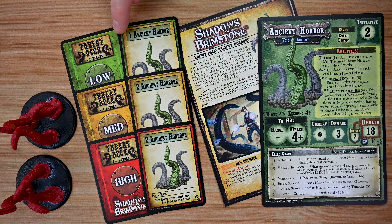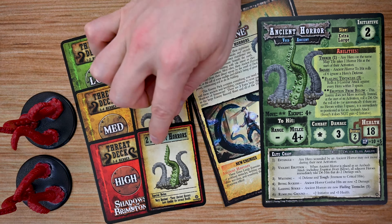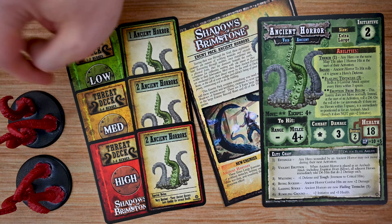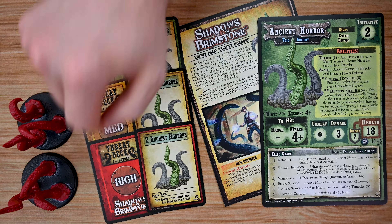You're going to get six new threat cards for your threat deck, including two low level, two medium, and two high, as well as the two Ancient Horror figure sets. You'll have three tentacles that you attach to each one of the large bases.